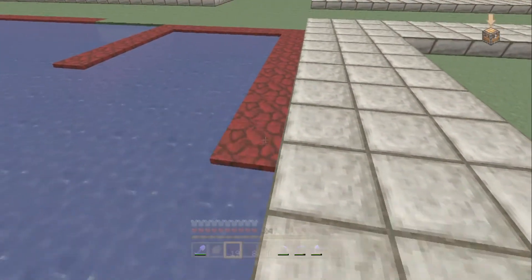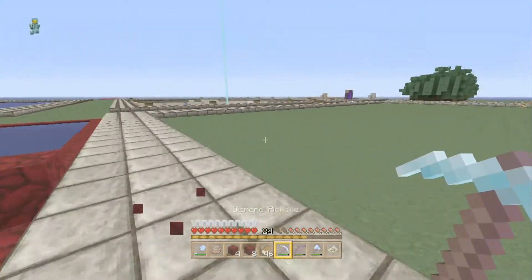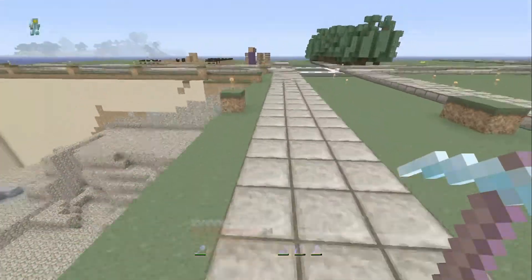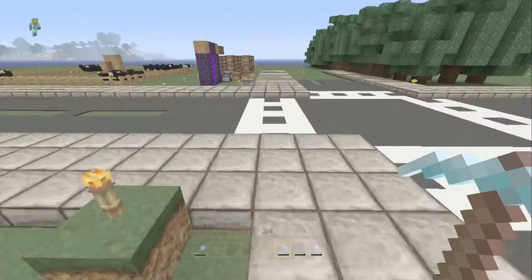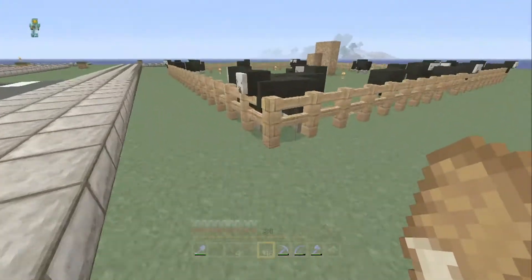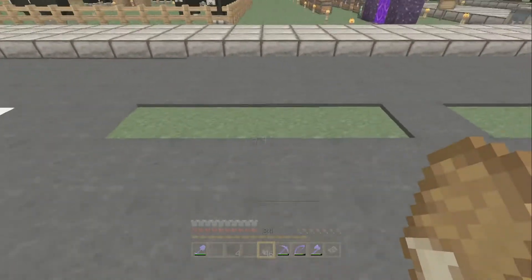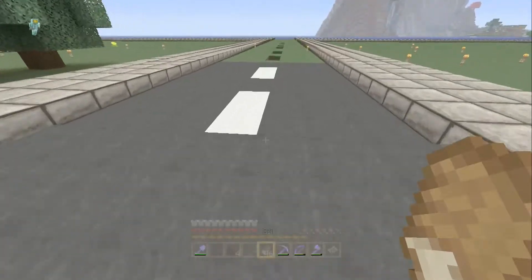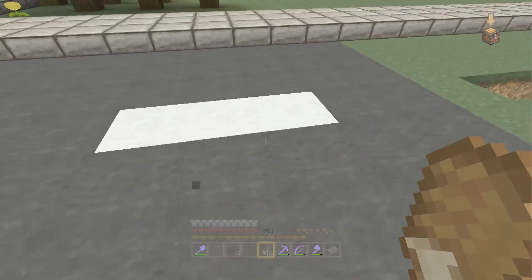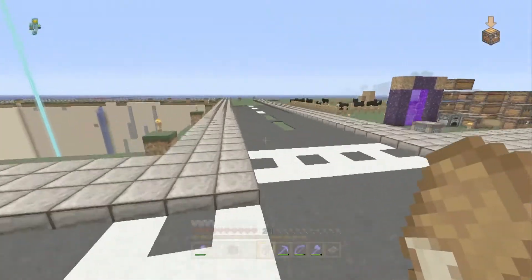Just running this road. Little update on the city build — nothing's built yet. Dread has claimed his lot and he likes doing city builds. We have sheep up here for the black wool and white sheep for white wool, doing white and black roads. We're going to put pumpkins underneath for lighting — carpet on top with glowstone or pumpkins underneath to light the road up, maybe three and three for the pattern.